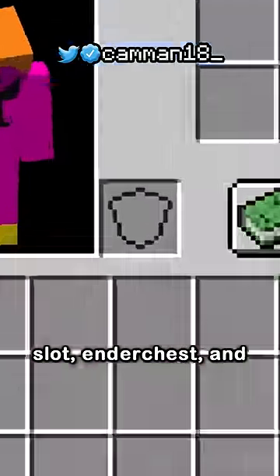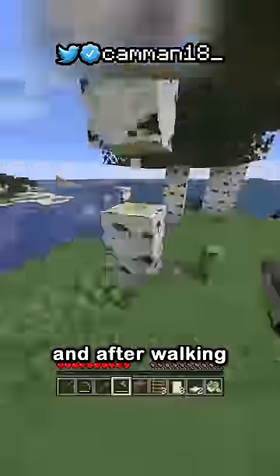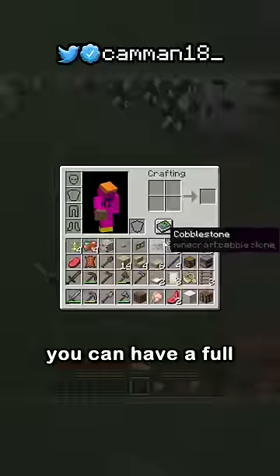Now we've had some help like the offhand slot, ender chest, and shulker boxes, but these are end-game items and after walking around for four minutes you can have a full inventory.